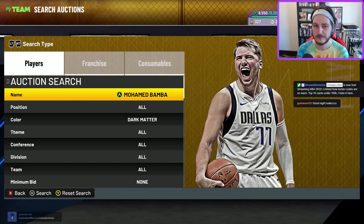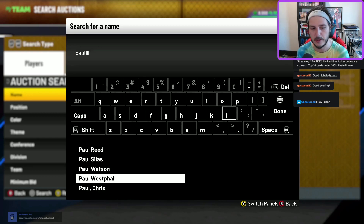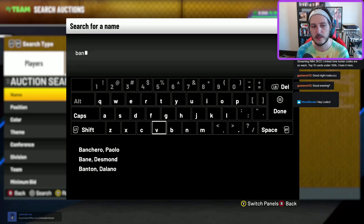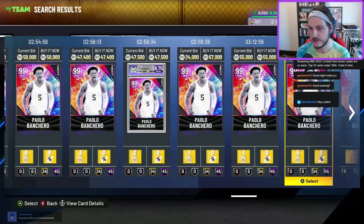You should pick up Mo Bamba, especially for under 20k. He's the best center in the game. A lot of people like Mark Williams at that price point too, but for my money Mo Bamba is a little bit better. Another honorable mention I wanted to spotlight who I just don't see anybody talk about is Banchero. He's not the best card in this set for sure, but he's really really good and I don't know why people aren't talking about this card.